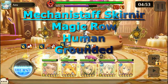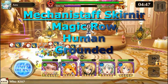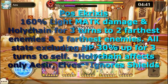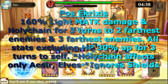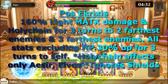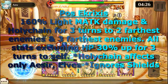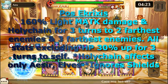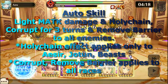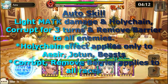Mechanistaff Skirnir is considered magic, is human, and is grounded. His action skill, Pos Exrixus, has 160% light magic attack damage and Holy Chain for three turns to the two nearest enemies and the three farthest enemies. All of his stats, excluding HP, are 30% up for two turns to self. Holy Chain applies only to Aesir and Elves and also ignores shields. His auto skill does light magic attack damage and Holy Chain, corrupt for three turns, and remove barrier to all enemies. Holy Chain applies to Aesir, Yotun, and Beast.